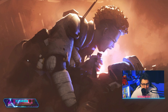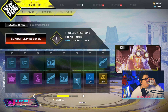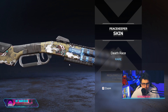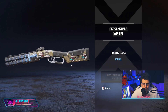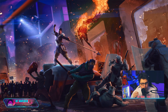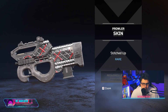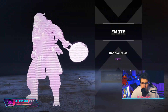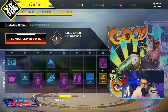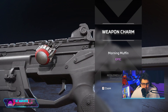Oh look at that — there's a Bangalore emote that makes me happy. Looks like a fast one was pulled there. There's a nice shotgun skin — I like that quite a lot. Then the prowler skin — lovely. Little punch bag emote, a ray emote, and some nice little Mad Maggie grenades.